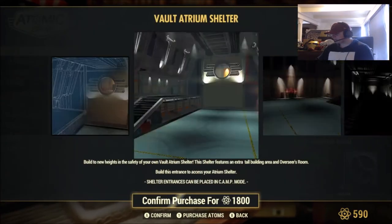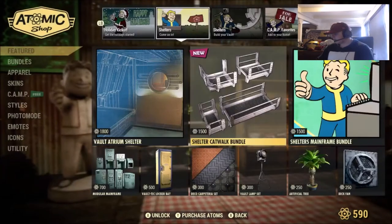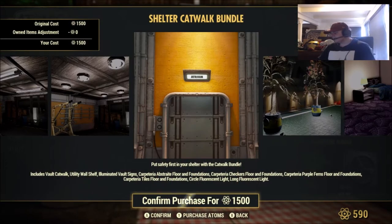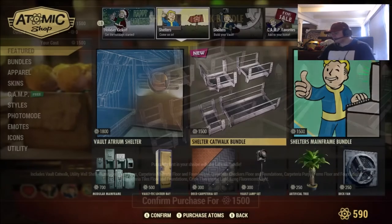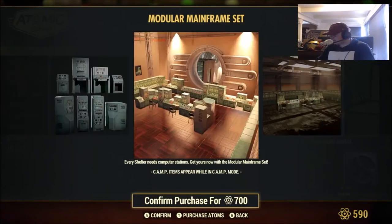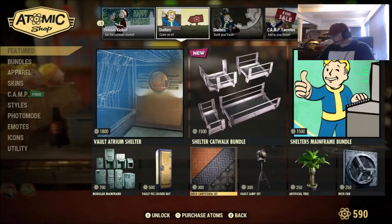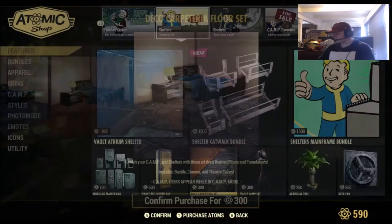We've got shelters again from last week's update — the Vault Atrium Shelter for 1,800. Why isn't the catwalk just in the game, Bethesda? There's also the Shelter's Mainframe Bundle — it hurts my head why that's not in the game for free. The Mainframe Set for 700, Vault-Tech Locker Bay — why is that just not in the game for free? It's absolutely outrageous. I just don't understand it.